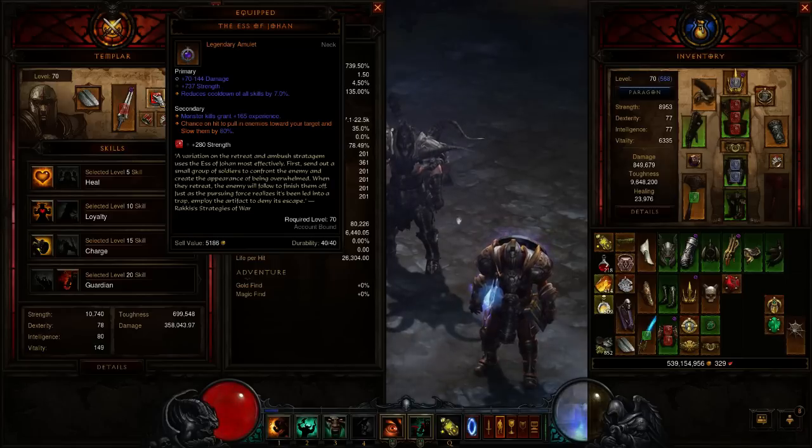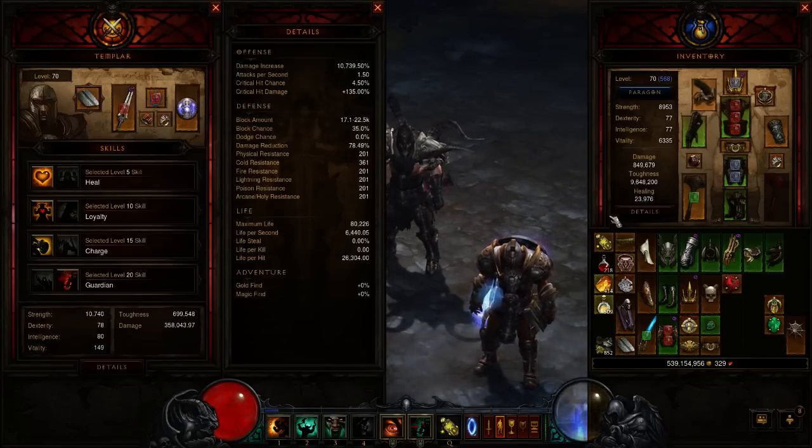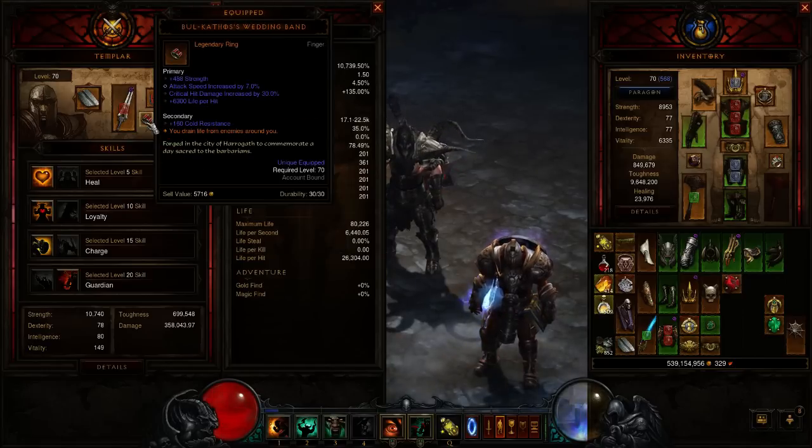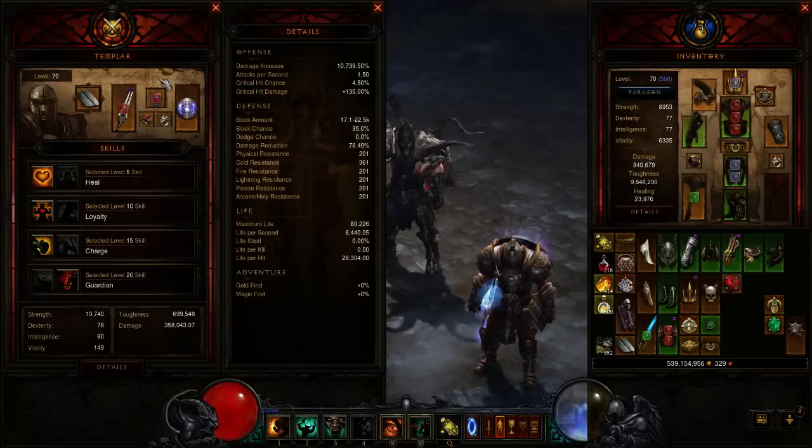Next up, your Amulet. The Sash of Johan is very unassuming for a lot of people, but you put it on your follower and it becomes very important. Chance on hit to pull in enemies toward your target and slow them by 60 to 80%. It pulls enemies in and groups them up because AoE damage is very important, and it also slows them — which goes back to your Bane of the Trapped. Increased attack speed is very important for your follower, so keep that in mind when rolling stats.